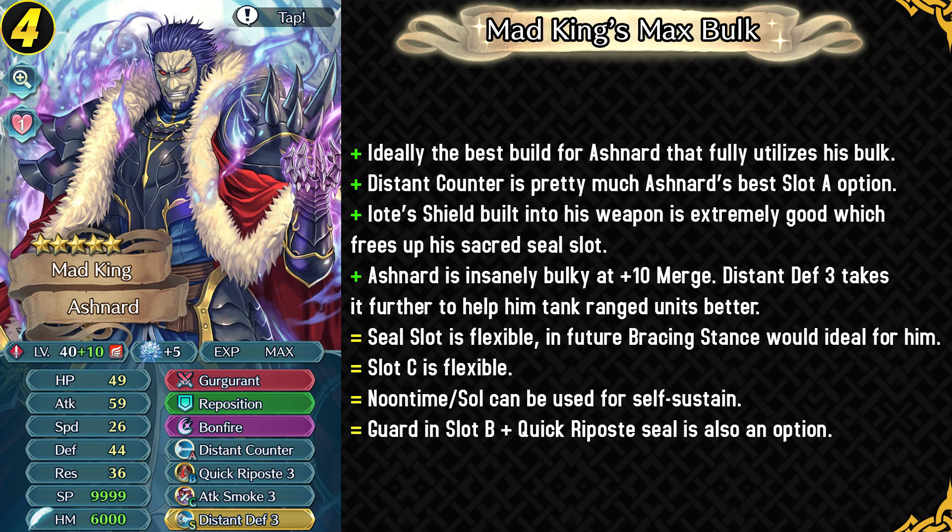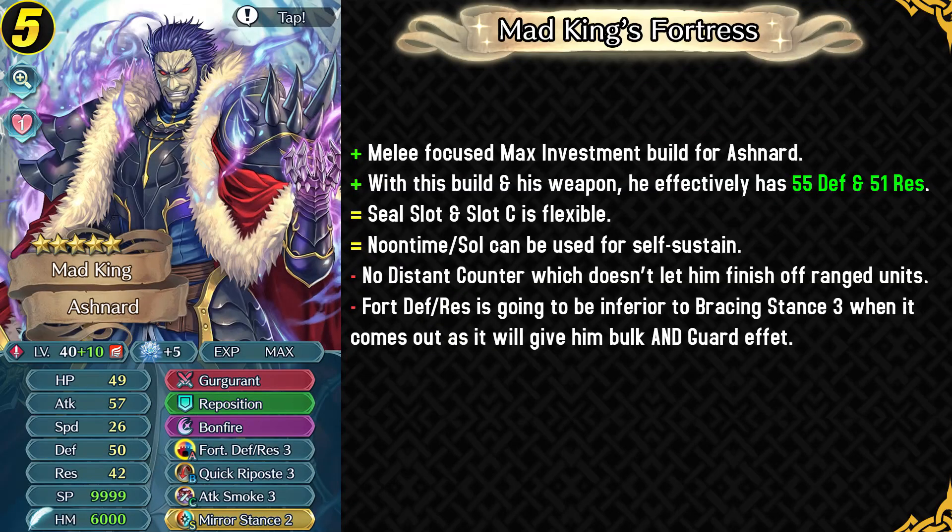Now we move on to the expensive builds. Ashnard's best slot A skill is Distant Counter by far, and this is ideally the best build for him because it fully utilizes his bulk and attack stats so he can easily take on ranged units, and he's super bulky at plus 10 merge. The seal slot is open so you could run something else, and in the future Bracing Stance Sacred Seal could also be run. He can also be used as a fully focused melee tank with Fortress Defense Rest, effectively having 55 defense and 51 resistance. The problem with this build is there's no Distant Counter, and Fortress Defense Rest is gonna be inferior to Bracing Stance 3 whenever it comes out because that gives him bulk and the guard effect.